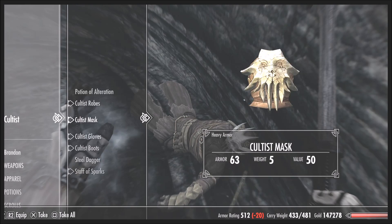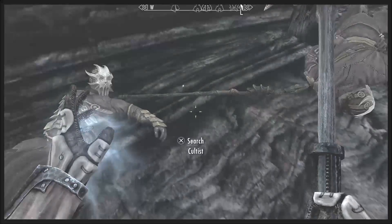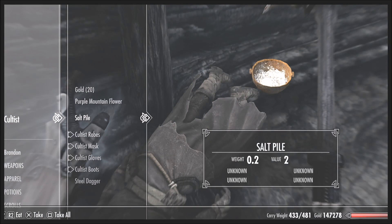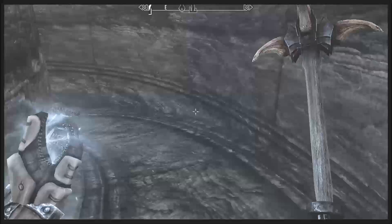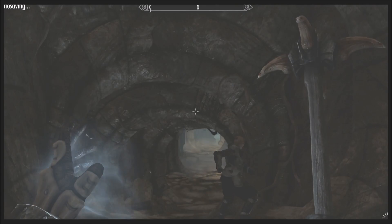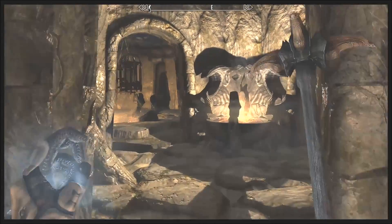This was actually the cultist I was talking about earlier — they came and just attacked me with those crazy-looking masks, really cool looking. I thought I spotted a staff — staffs are usually very valuable and very light. I've picked up some worth 8,000 gold. Even if you invest in each of the stores, you'll never be able to sell armor like the Ebony Mail — there's nobody in Skyrim with enough money. The stores usually have about 2,000 gold after investment.